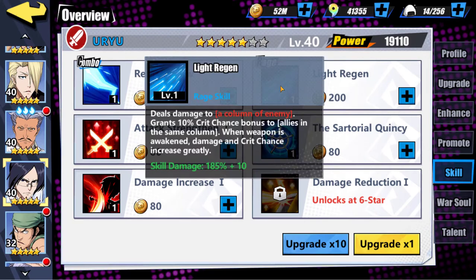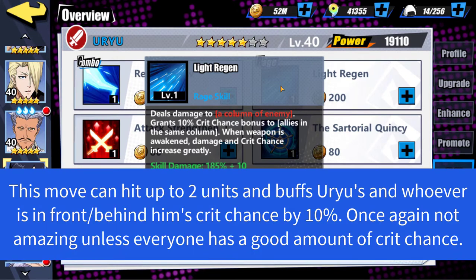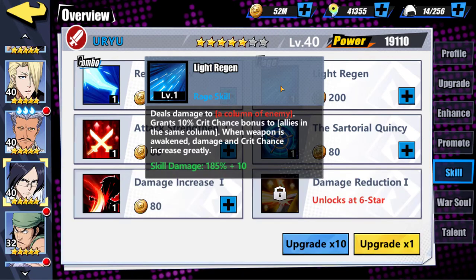For his rage skill, Light Regen deals damage to a column of enemies, so that only hits two units maximum. It grants 10% crit chance bonus to all allies in the same column, and when the weapon is awakened, damage and crit chance increases greatly. Skill damage is slightly subpar, which it is what it is — he's a unit we get very early on in the game, so he can't be too powerful. The 10% crit chance bonus isn't bad at all, but it's just another rage skill unfortunately.